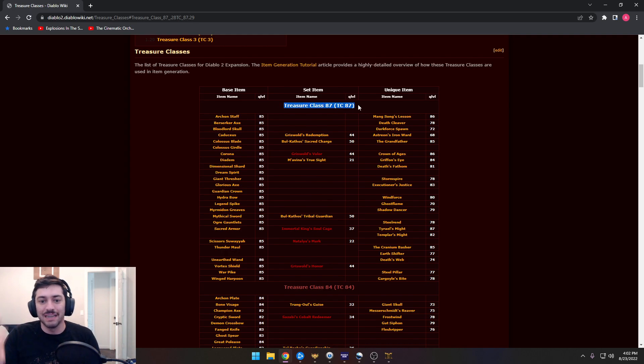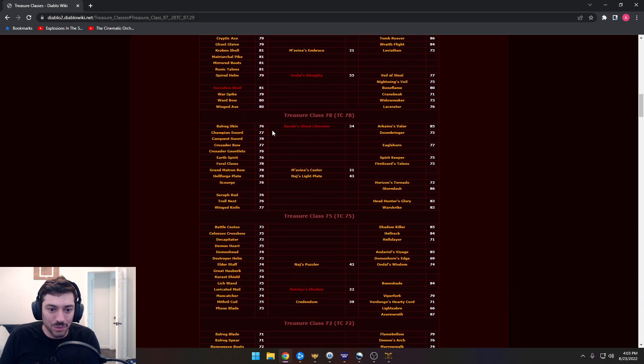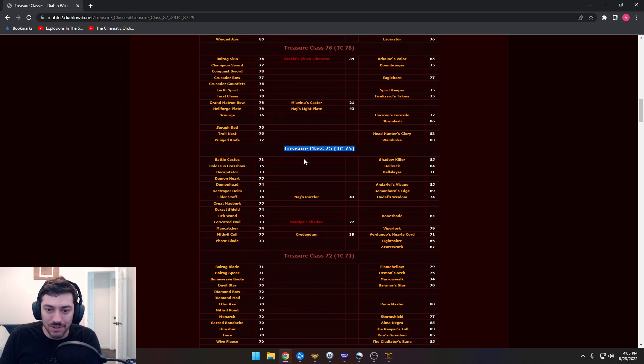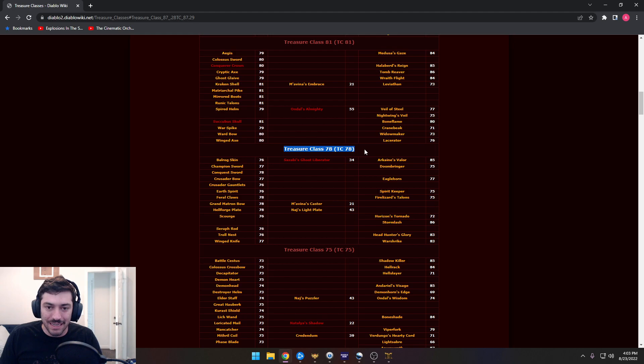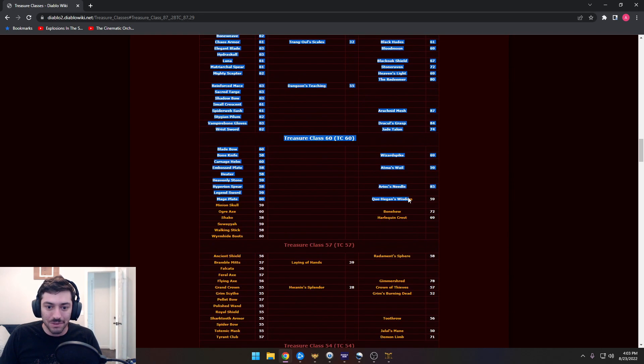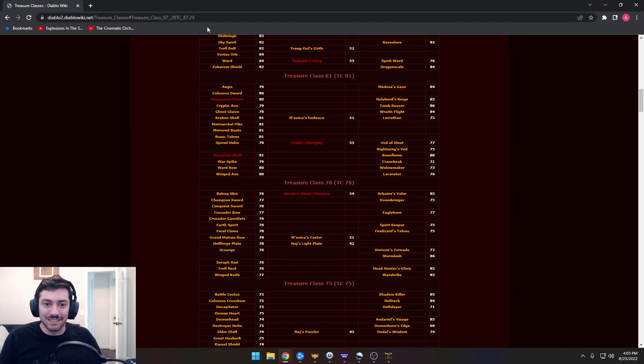Here are the treasure classes. You can see the base item and the Q level of the base item — the Q level for items in TC87 are Q level 85. So you're not going to have a random mob in the Cold Plains dropping dimensional shards; they're not going to be able to drop this whatsoever. With TC87, not every mob drops from this. For instance, Mephisto, even though he is a high enough level, still can't drop from the TC87 class. He drops from TC75, maybe TC78 — so Mephisto can only drop those items and below.